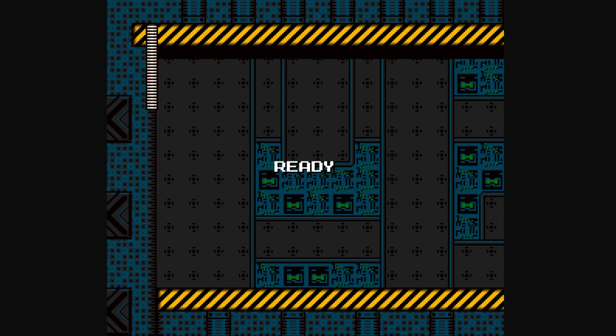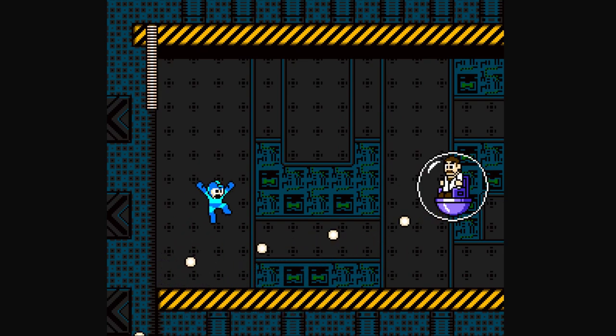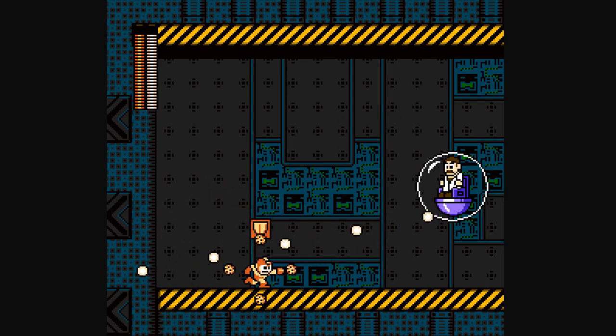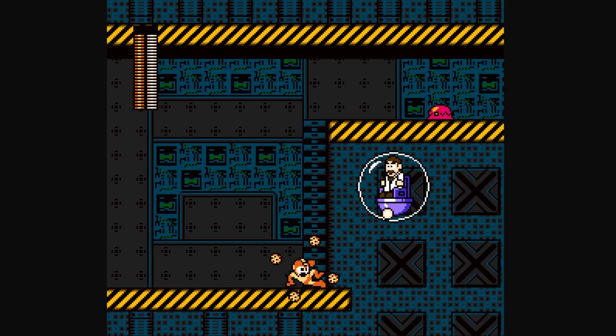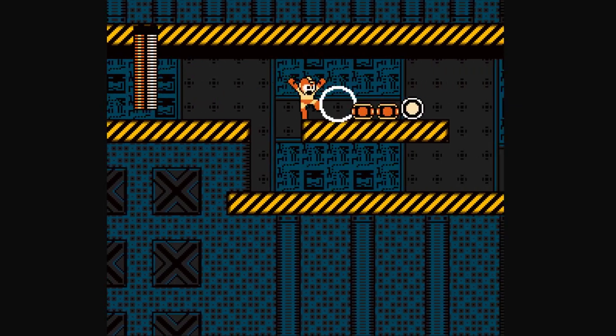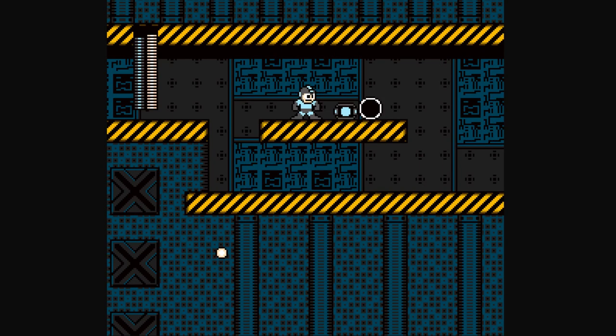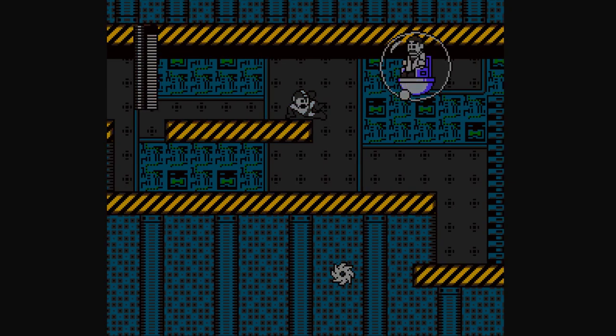We've reached the letter R symbol, which might lead you to believe that we've reached Ramir himself. He spawns in this stupid little chair and tries to shoot us. This is actually really annoying, especially for a no-damage run — he just comes out of nowhere and starts sniping you. Like that.